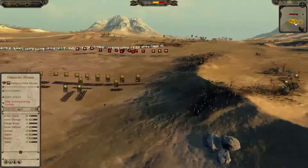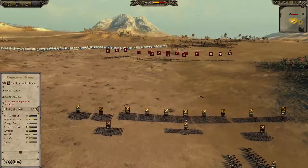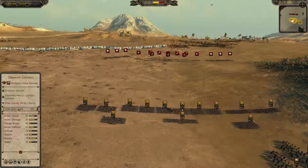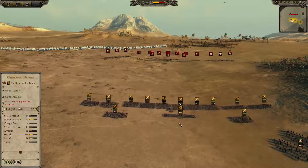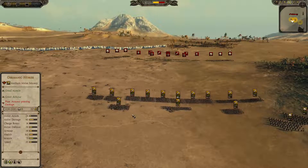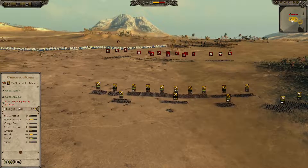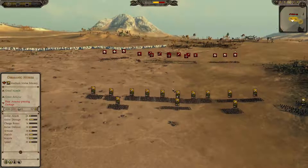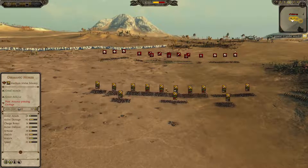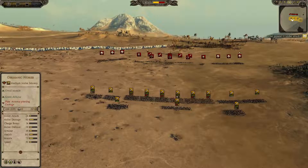I have two horses over here — I thought I had four. So I just move up here. And we have the Godan's chosen back here; I think I was gonna plan on supporting maybe the flanks. I really wish I could fix this graphics issue. I'm not sure why it's doing that — I think it started after the last patch.